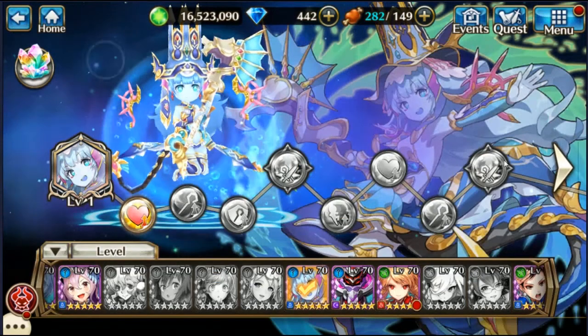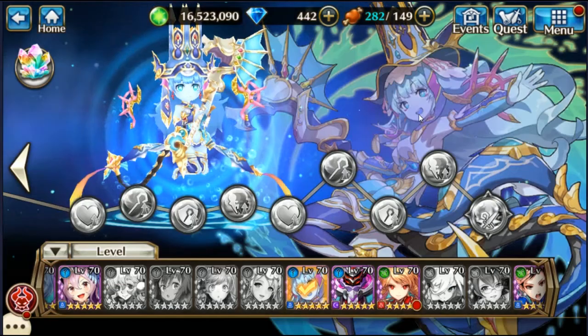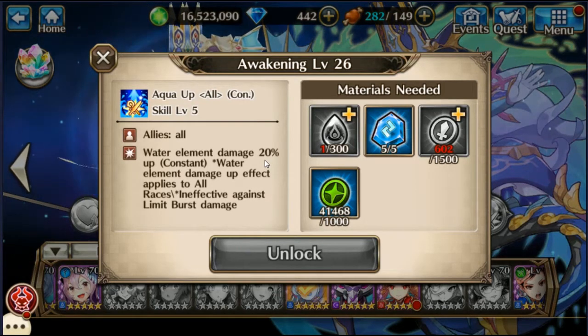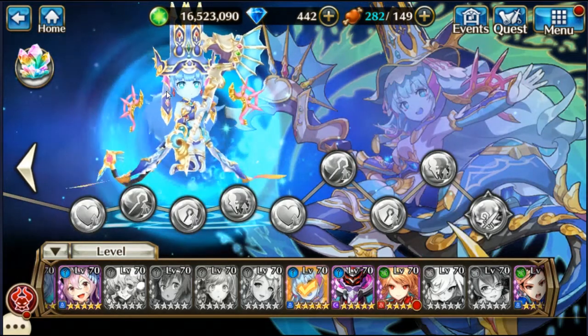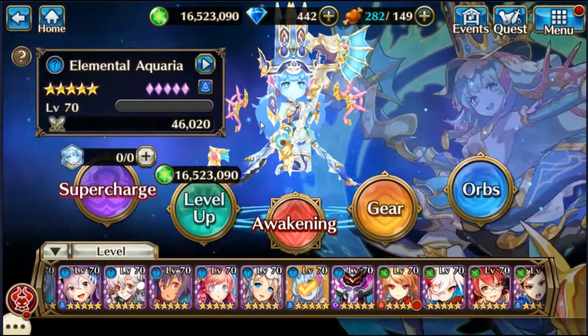That goes to a max of 20%. So if you put her in an all-water team, that is going to make her very, very useful, because all your water damage is going to be boosted by 20%. That's quite a big buff. So mix her with Awakened Galvig, Chun-Li, people like that, and she will excel really well.